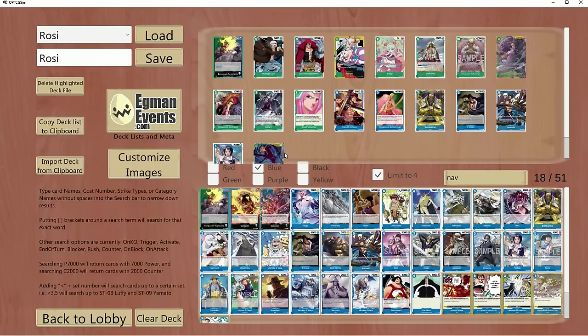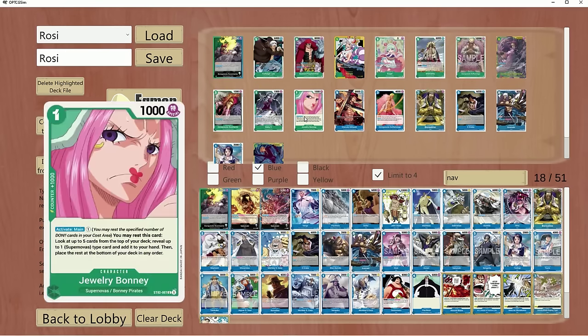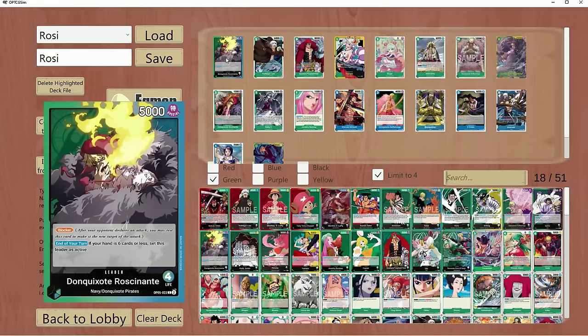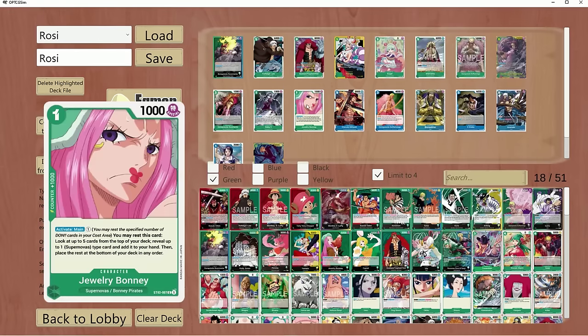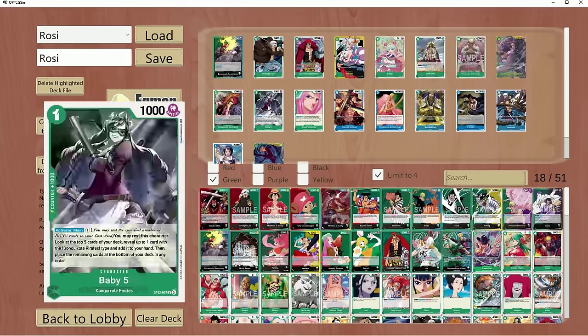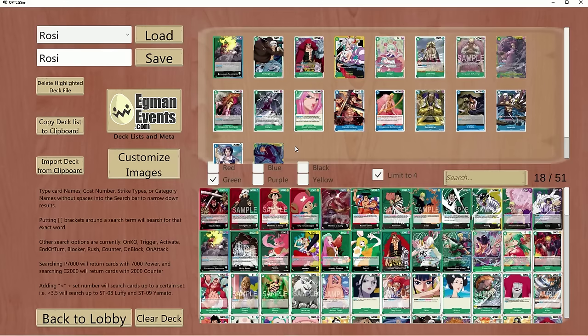Considering all these different cards, this is one of the most flexible leaders in the format. You can play with Bonnie, with the Baby 5 engine if you want, to flesh out your kids and get your Doflamingos down. There are so many different builds you can do and still be fine. If you're interested in playing Baby 5 and Jewelry Bonnie for double searchers to find your kids and Doflamingos, it's a very solid list. For me personally, I play a lot of Queen.